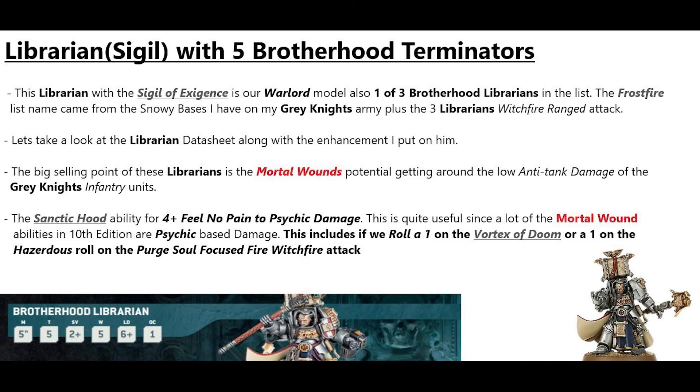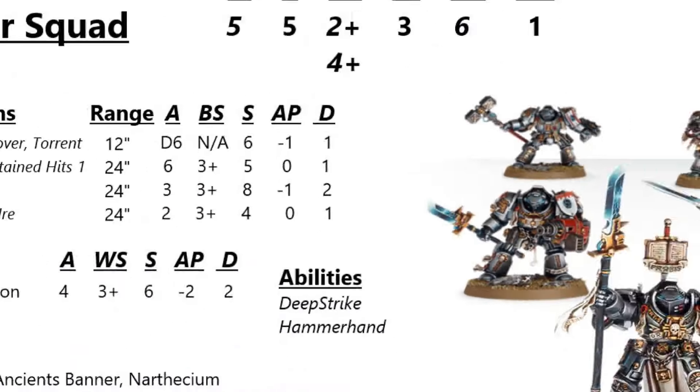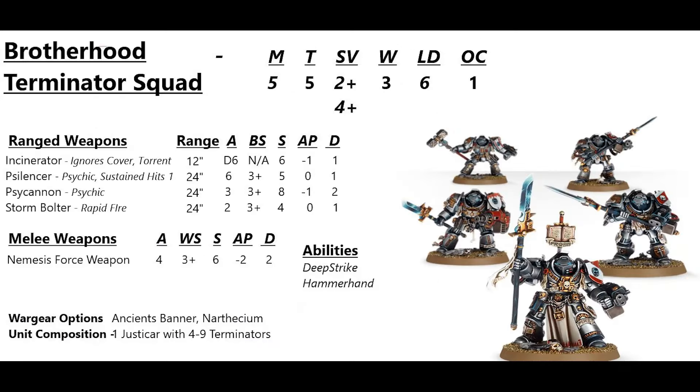The Terminator squad shares many stats with the Librarian: Movement 5, Toughness 5, 2+ save with a 4+ invulnerable, 3 wounds, Leadership 6, OC 1. The Psy Cannon has 24-inch range, 3 attacks, hitting on 3s, Strength 8, AP1, Damage 2. The Nemesis Force weapons give 4 attacks each, hitting on 3s, Strength 6, AP2, Damage 2. Their abilities are Deep Strike and Hammerhand — Hammerhand gives the unit lethal hits if they charge that phase.